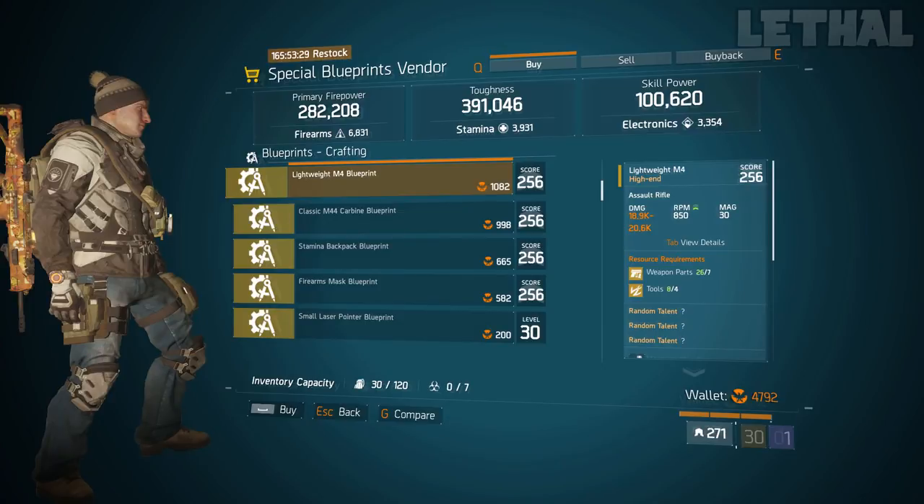Starting out first, you want to check out the Special Blueprint Avenger, and the first thing I would recommend checking out is this Lightweight M4 Blueprint. Another week he is selling this weapon. If you guys are new to the game or coming back, whatever the case is, if you don't have this Blueprint, 100% buy it. It is arguably the best weapon in the game, definitely the best usable in the game, so if you don't have this, 100% purchase it right now.